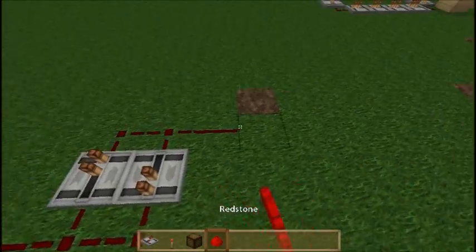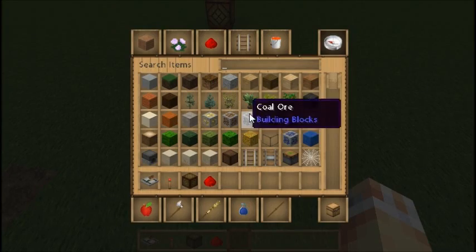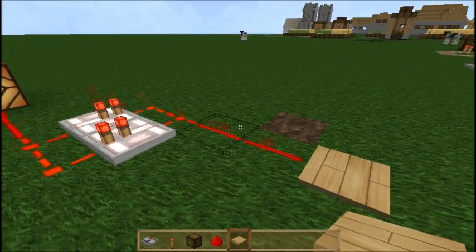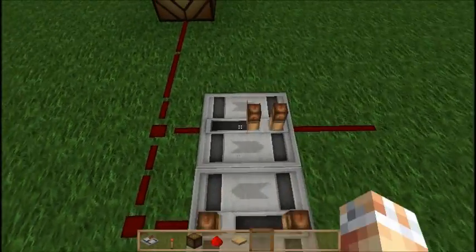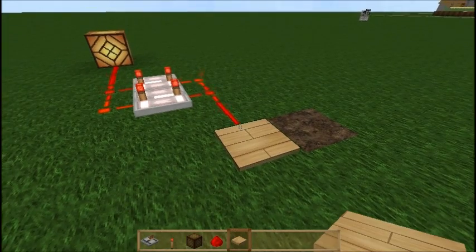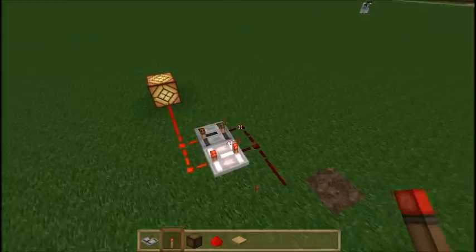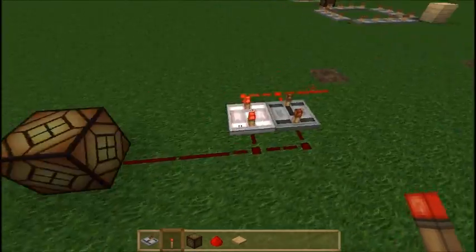Even if you wanted an input — like a button or lever — you could add one here. Actually, let's use a pressure plate as the input. So the pressure plate is my input and the lamp is my output. This one is too short to start with a pressure plate so we need to use a redstone torch instead. Let's place a redstone torch, break the loop, let it all finish, and then place the torch again. Now you can see our clock is outputting redstone signals continuously.